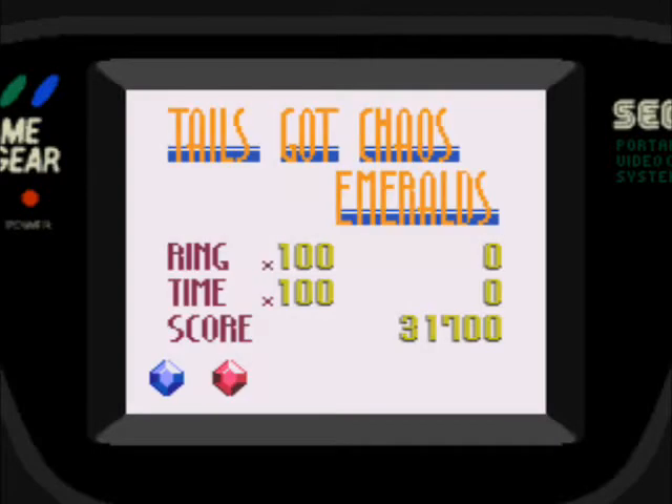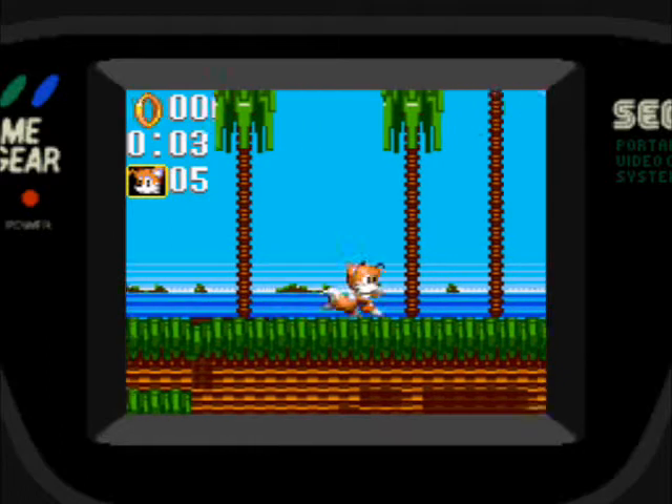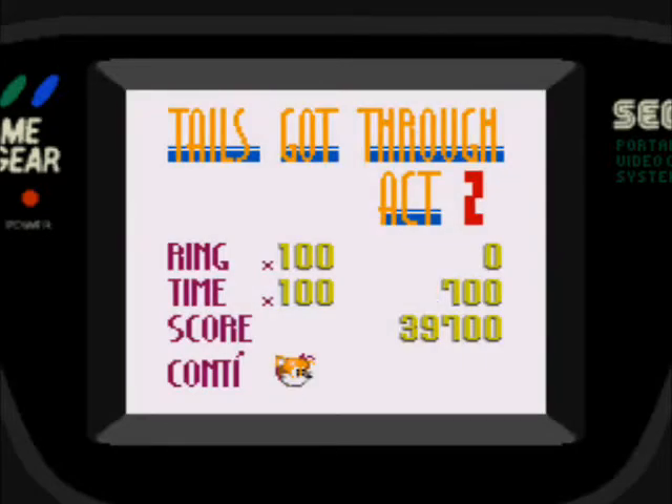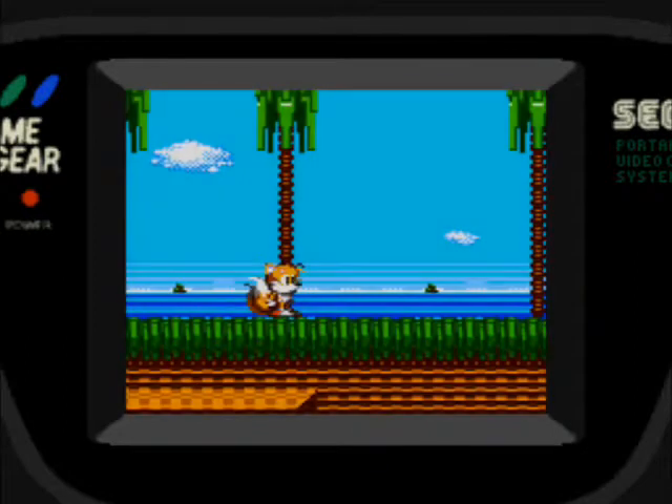Se queda tirado y Tails bosteza cuando se queda quieto, al igual que en los juegos de la Sega Genesis. Me dieron otra vida porque me salió Tails en el cartel; si me sale Sonic o un fliki, no me dan vida. Ahora nos vamos a Crater Case acto 3, el jefe. Cada zona tiene dos niveles normales más el jefe en el acto 3.